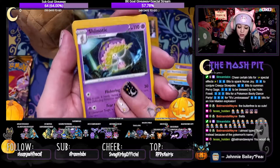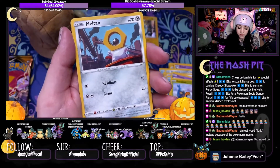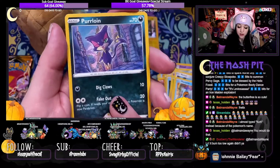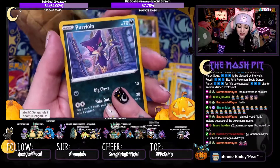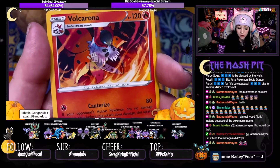Pulling a Charizard for sure would be awesome. I do love a lot of the artwork for the common cards — look at this kawaii Purrloin, that's so cute. Rookidee is our reverse and Volcarona is our rare.